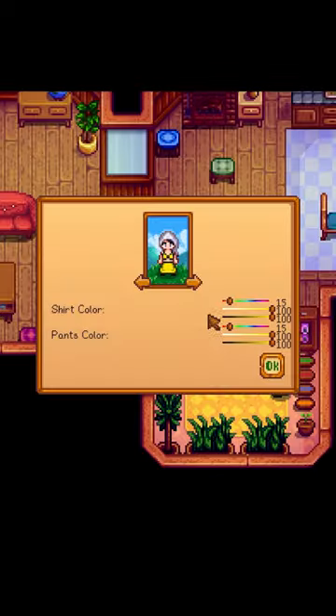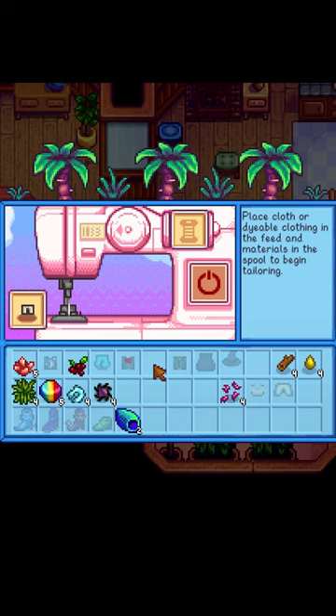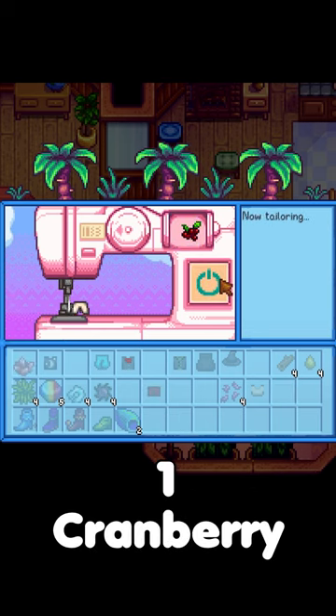The dye pots need one item in each color pot in order to bring up the sliders on the outfit you are wearing at the moment, or you can dye individual items at the sewing machine, with different items having different strength levels in their color type.